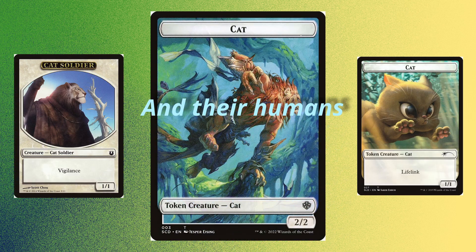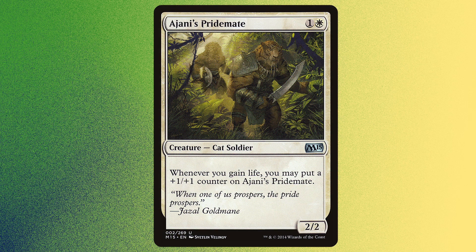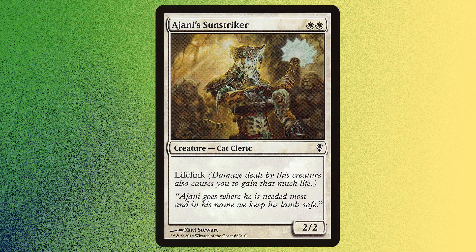I wanted to solely focus on Cats. The Cats portion of Cats and Taxes starts with Ajani's Pride Mate, a 2/2 for 2, Cat Soldier, with: whenever you gain life, you may put a +1/+1 counter on Ajani's Pride Mate. Ajani's Sun Striker, a 2/2 for 2, with Lifelink.